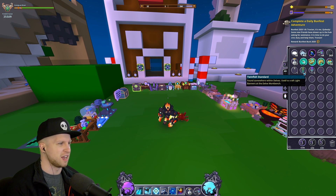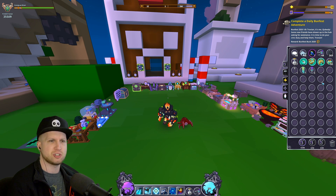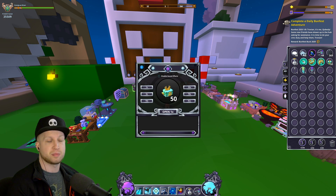Apparently these banners can also drop from the Delves chest, and maybe some of them drop from normal enemies — but I could be confusing that with Binding Darkness, which I think just drops from all enemies in the Delves now or something.